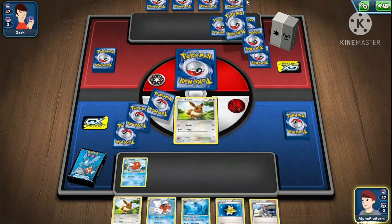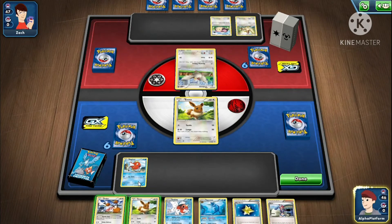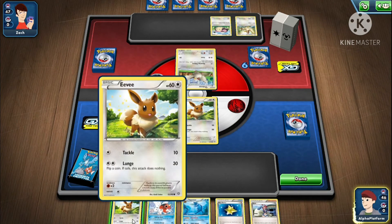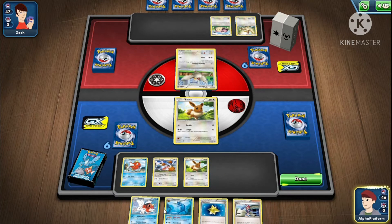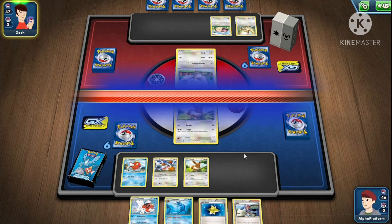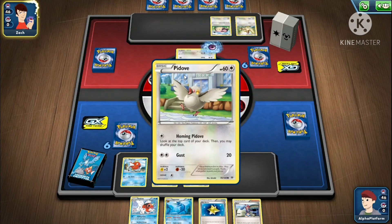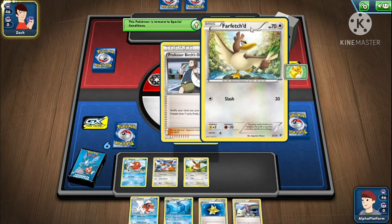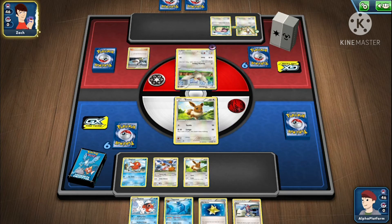We didn't even get energy from that draw. See, that's what I was telling you about — even though we got a Vaporeon, we didn't even get energy, so there's literally no point. But they're starting with Pidgey, which is pretty good for us. They're complete bots — they'll flip tails. I just know how to call it.